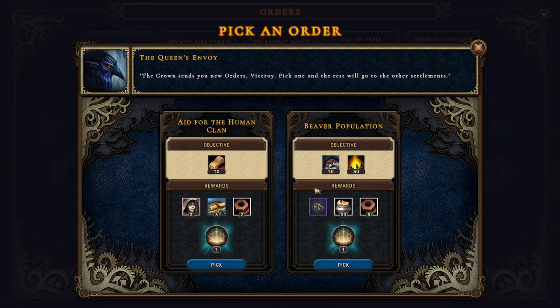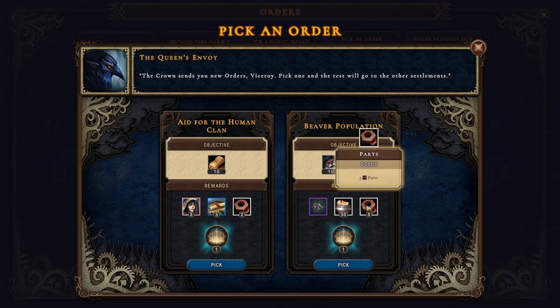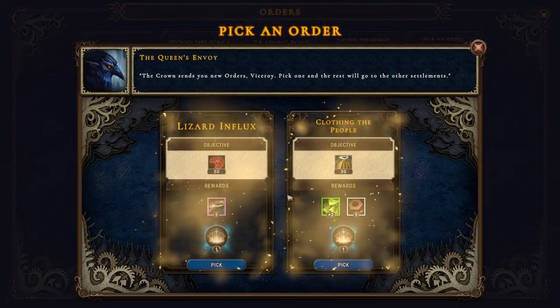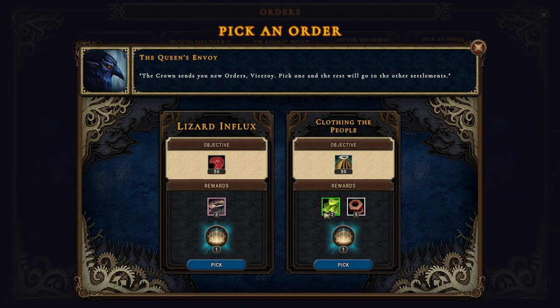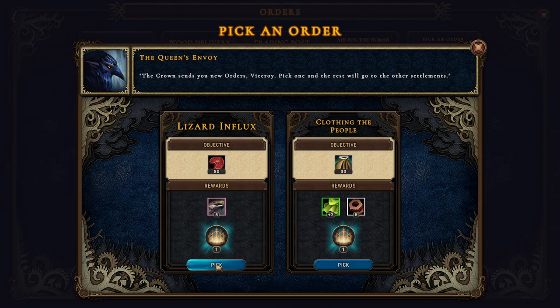Or a lumber mill, some luxury goods, and some parts. Let's choose that one. Five lizards! Ancient sewage: plus two to coats production. I want the lizards.